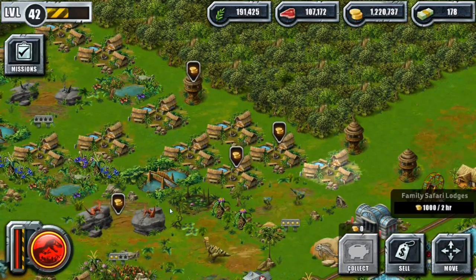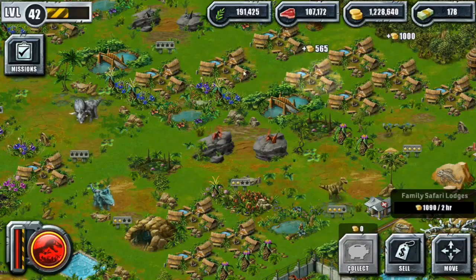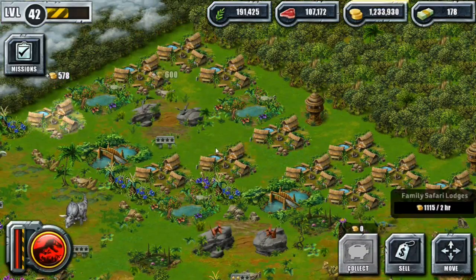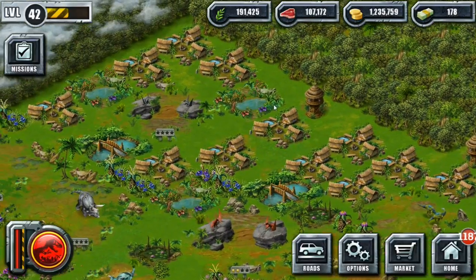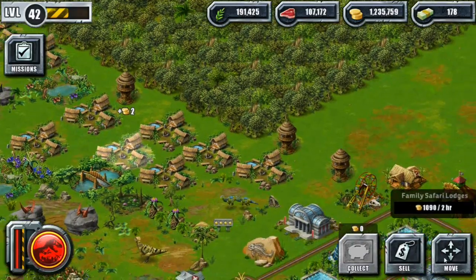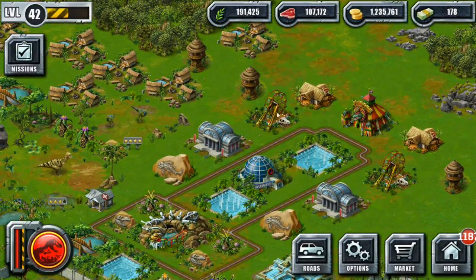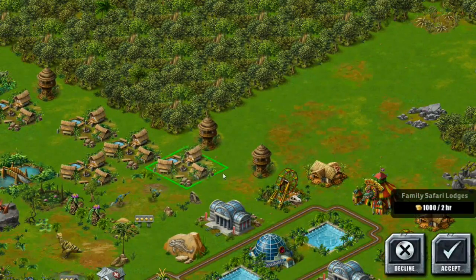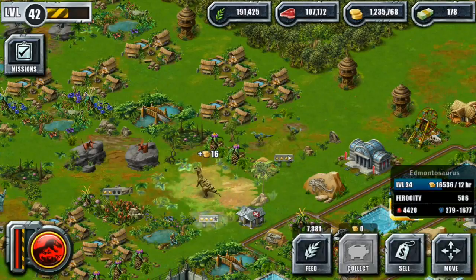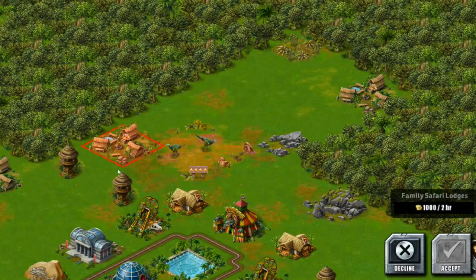We have all this empty space and we can start spreading the dinosaurs out a little bit, so these little guys could have more room instead of being piled on top of each other. We can start putting more decorations and safari lodges around them, because safari lodges really are the best money makers. But I don't want to clutter them in a neighborhood style. I've been bothered by how the lodges are just shoved up against each other, so what if I start moving some of them back here and keep some creatures nearby the lodges so people feel like they're still there for the dinosaurs?